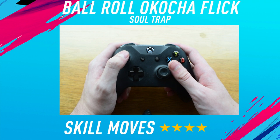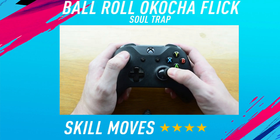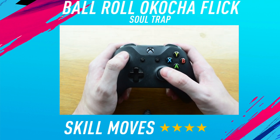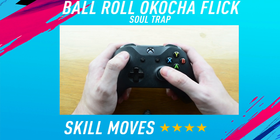The first thing you want to do is the ball roll to a curl flick. To do this, it's very simple — all you need to do is move the right stick to either the left or the right, and once you've done that, click the right stick in to flick the ball up. So say if I wanted to do a ball roll to the right and then flick the ball up, I would move the right stick to the right, then click the stick in, and then once the ball was in the air...